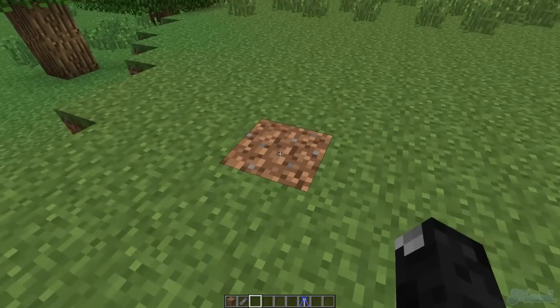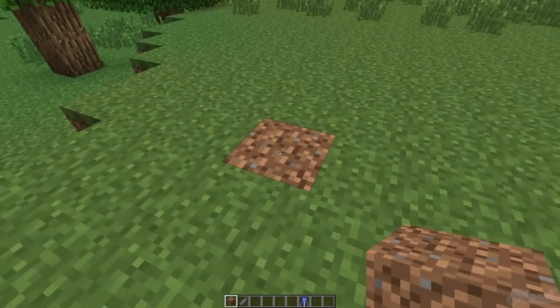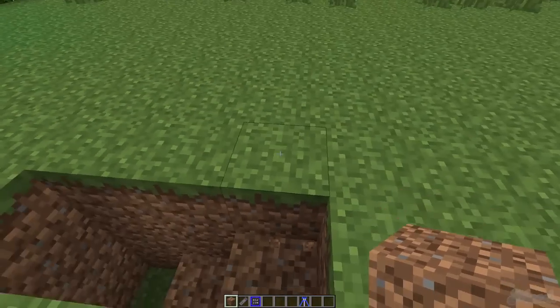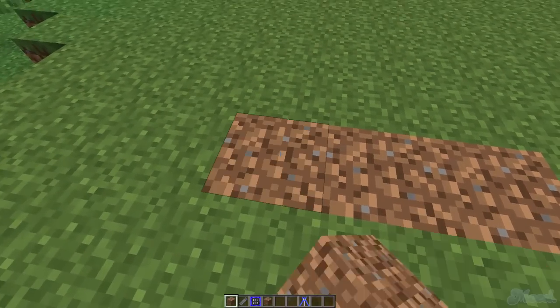The projector block at the moment — since it's in beta — is just a dirt block. Right here we've got one. I'm going to break it — you saw something drop out of it, that's the schematic file. So what we're going to do is place one down right here.